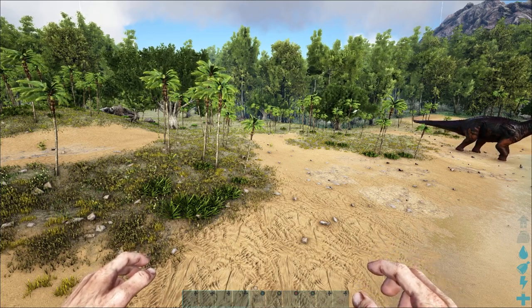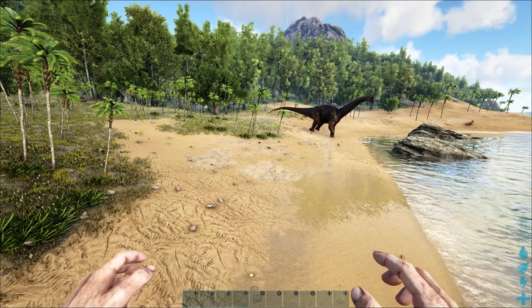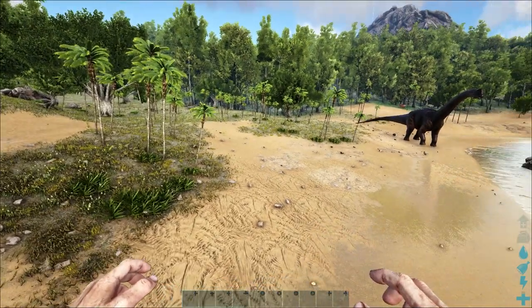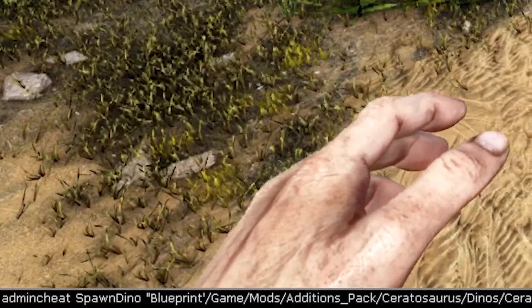Hey everyone, welcome back to another video. In my older video we were looking at how to tame the ceratosaurus, and now I'm going to quickly show you how to spawn one into the map and how to force tame it. What you're going to do is go into your admin console.